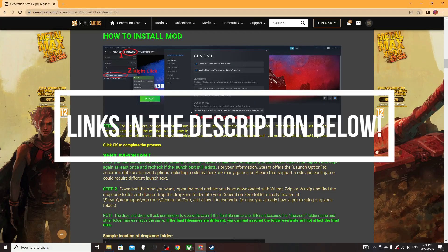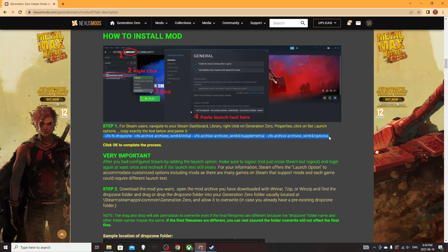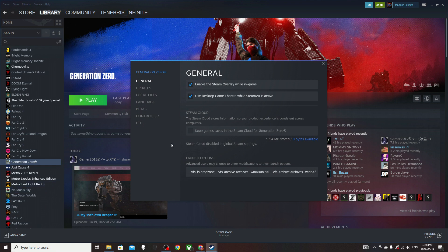If you've previously modded Generation Zero, you can skip this first step. But if this is your first time modding the game, you'll want to take this run command and paste it into your launch options. To do so, you just need to left-click on Generation Zero in your library, go to Properties, then at the bottom of the General tab, you'll find the line to paste that run command in.